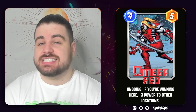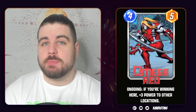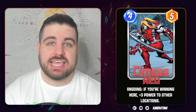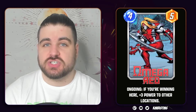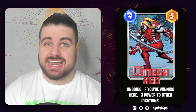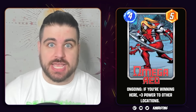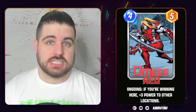The new Omega Red has the same stats as the old Omega Red. However, he will be getting a new ability. Where the old Omega Red said if you are winning this lane by 10, give plus 4 to your other locations, this Omega Red says if you are winning this lane at all, give plus 3 to your other locations. And as a 4-drop, this is instantly in contention for slots in Zabu decks. I'm actually pretty excited to see what this guy does.